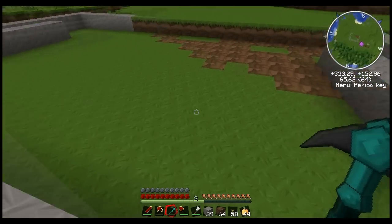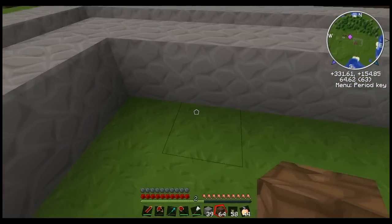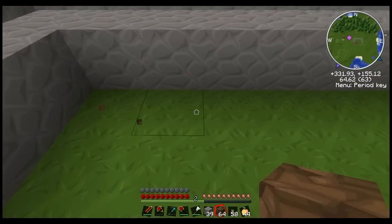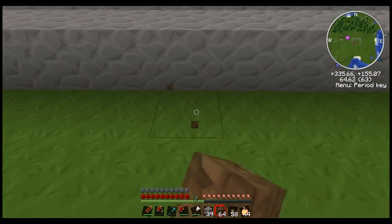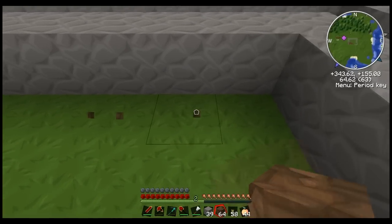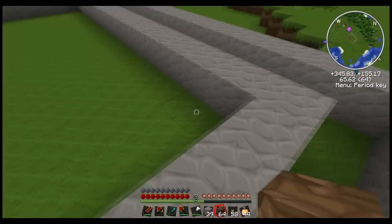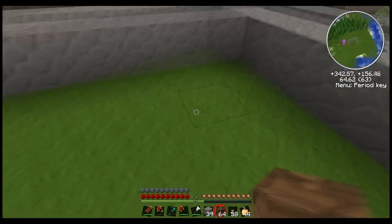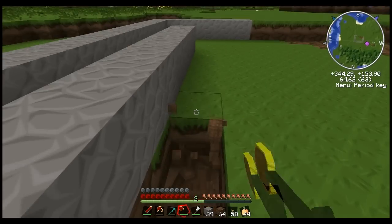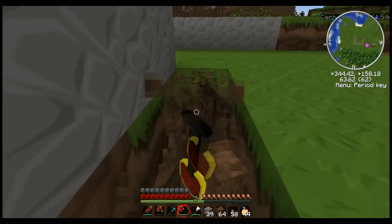So now we've got our space. This should be 17 on the inside — count out 17 blocks between the two walls. We'll actually be cutting those walls down. So now dig a little bit of a trench along this wall here.